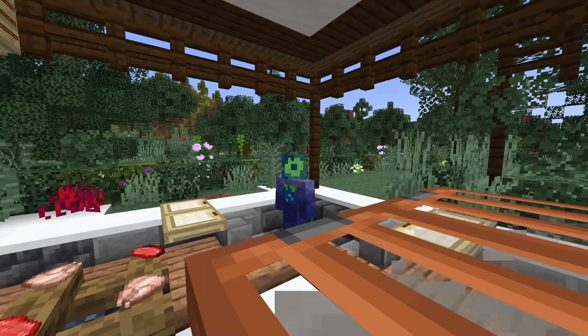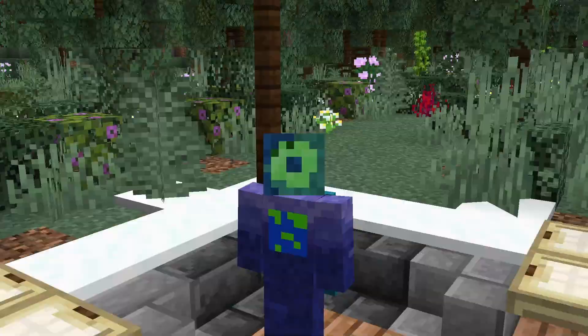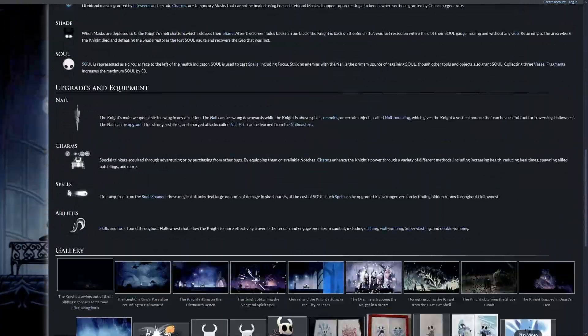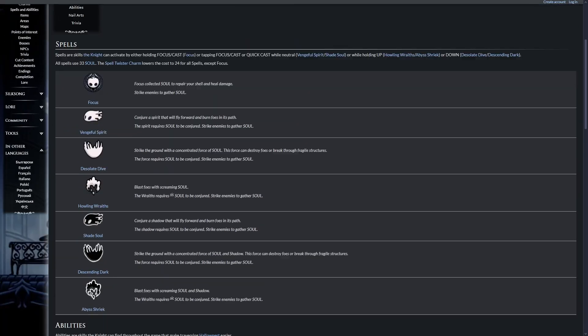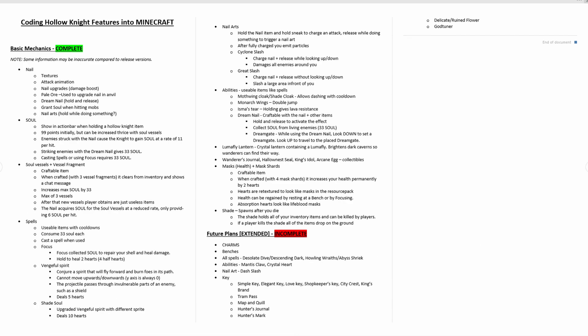Since this is going to be a fairly large project, it is important to list down all the information I need. After doing some heavy research about Hollow Knight's various mechanics, I made a list of all the features that are feasible to code and wrote down all the information I needed to know about them.